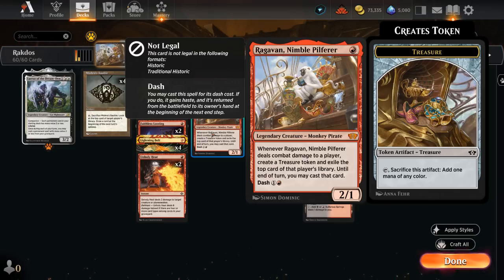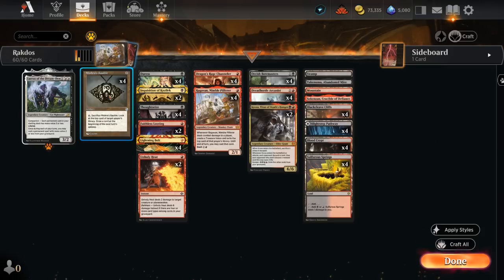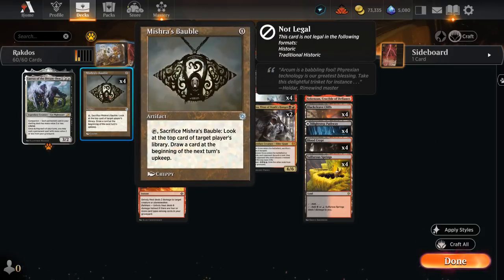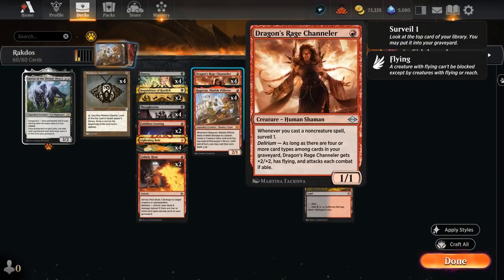Ragavan can also be dashed for one and a red, in which case it enters the battlefield with haste and we pick it back up end of turn. We also get to play with Lightning Bolt — the classic one-mana instant dealing 3 damage to any target, a great removal spell that can also close out the game. The final banned card may not seem exciting at first: Mishra's Bauble is an artifact that replaces itself while giving us a tiny bit of information, but it's actually very synergistic in this deck — as an artifact it helps us surveil with Dragon's Rage Channeler, and Mishra's Bauble also adds an extra card type to the graveyard for delirium so the Channeler picks up +2/+2 and flying a little sooner.